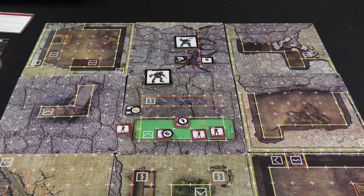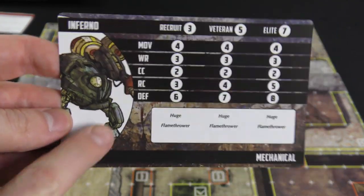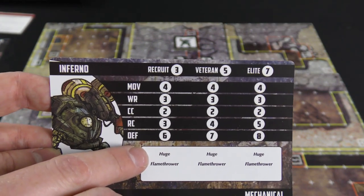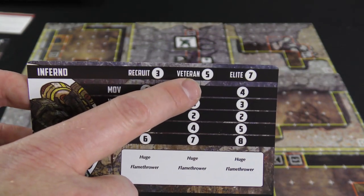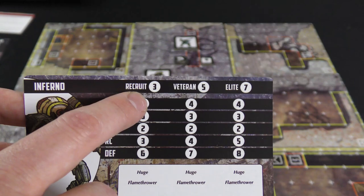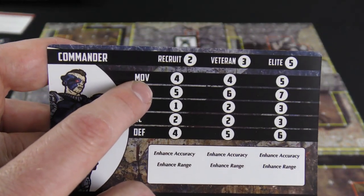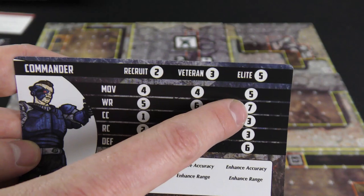Here is the Inferno stat card. You can see the recruit, veteran, and elite columns. When you play a match you allocate a certain number of points — maybe a 20-point match. A veteran-level Inferno costs five of your 20 points, whereas a recruit would only cost three. A recruit-level Commander costs you two points. You can see the stats change: movement value is the number of grid spaces they can move, and elites can move a bit quicker.